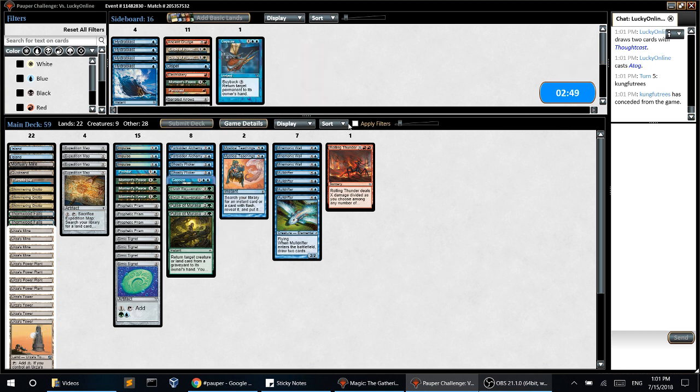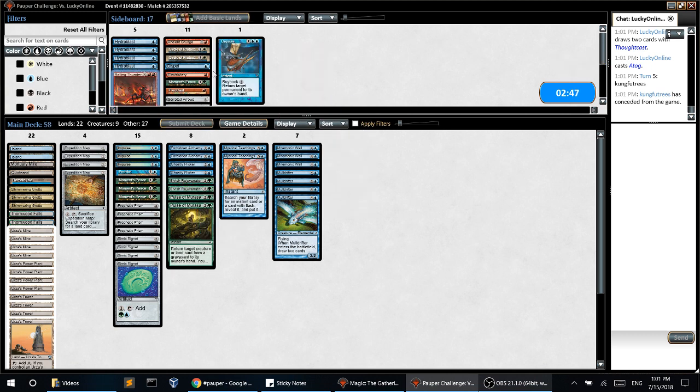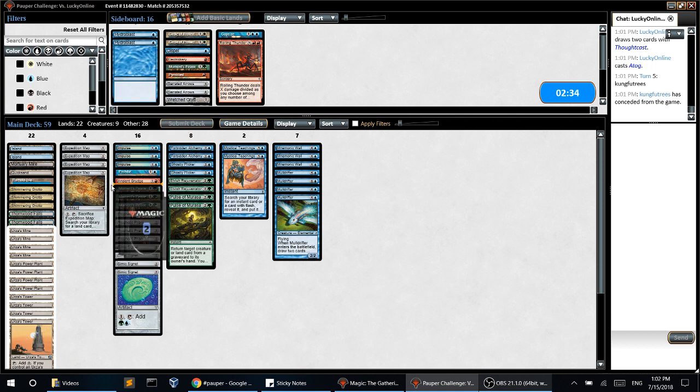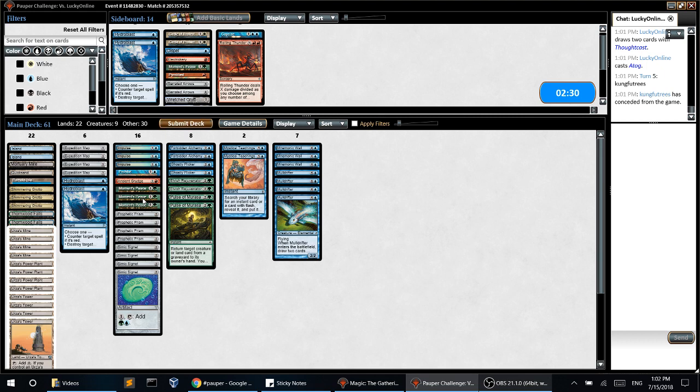Okay, so for this matchup: Capsize and Rolling Thunder are all pretty bad. Things that are good — Ancient Grudge is pretty good, Hydros are pretty good, and Fogs are also pretty good.